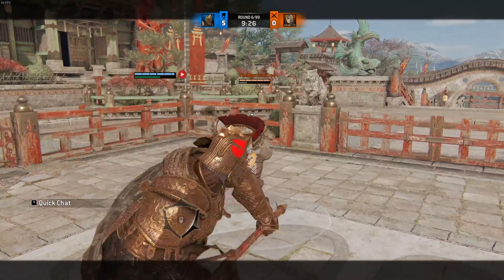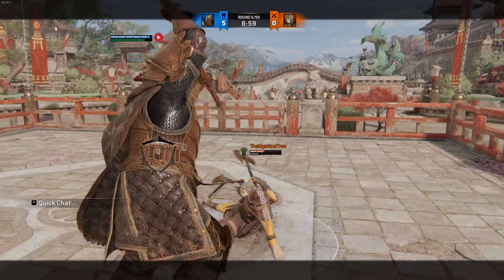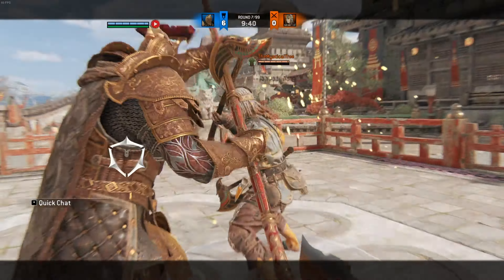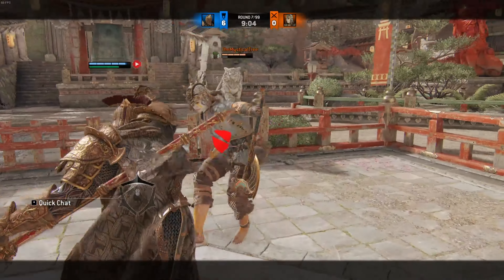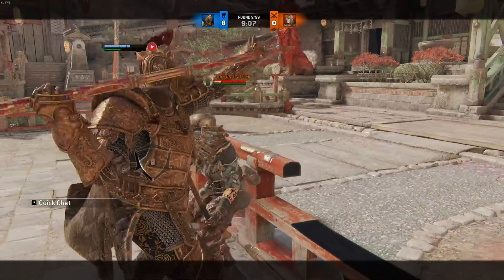Out of an out-of-stamina forward throw, Lawbringer gets a guaranteed side heavy followed up by a top heavy and a light, dealing a total of 66 damage. Out of an out-of-stamina parry, he gets a delayed light attack followed up by a top heavy and another light attack, dealing a total of 54 damage. He can also do the unblockable top heavy followed by the 6 damage light in case you don't have enough stamina for the max punish. You can also mix this up to chain into more yet non-guaranteed damage — for example, after an out-of-stamina throw, you can throw two top heavies and follow it up with the chain unblockable, dealing a total of 82 damage, or feint it into a guard break or parry. The same applies for the out-of-stamina parry.